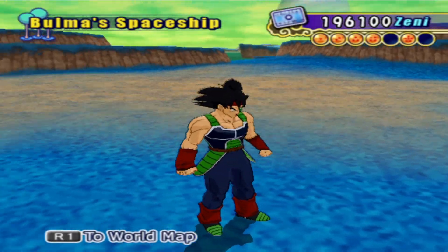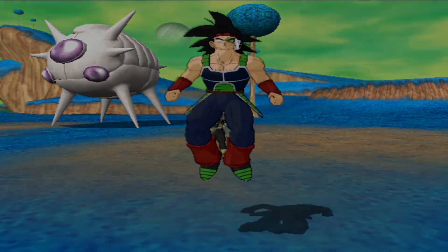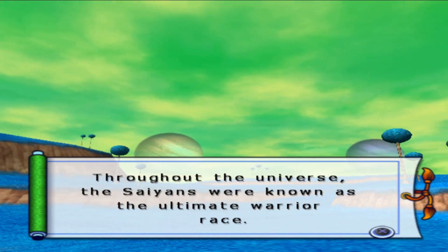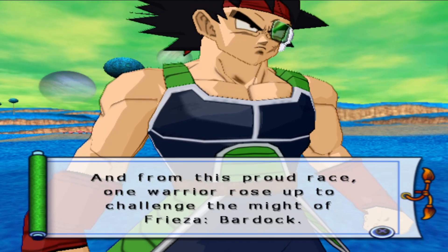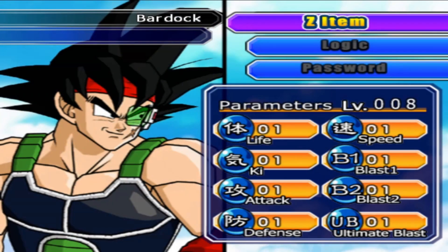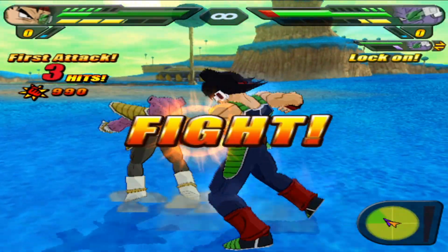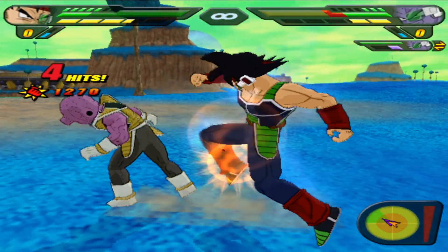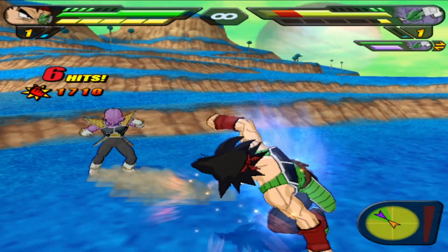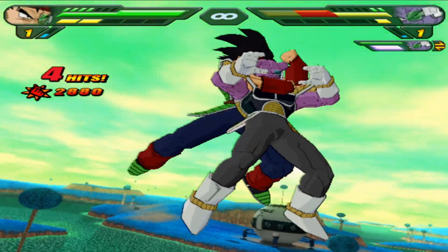What's in here? No Dragon Ball. Eastern Plains. Throughout the universe, the Saiyans were known as the ultimate warrior race. And from this proud race, one warrior rose up to challenge the might of Frieza — Bardock. You know what? We're gonna Evolution Z Bardock. There we go, all done. Let's go, Bardock. What's his move set? Okay, he can attack six times. Let's see what this does. That's a lot of damage — I'll admit, that's a lot of damage.